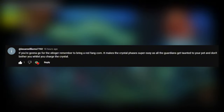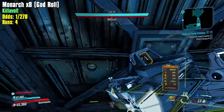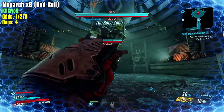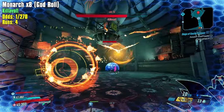Ewan Williams says again, if you're going to go for the Stinger, remember to bring a Red Fang COM. It makes the crystal phases super easy as all the guardians get taunted to your pet and don't bother you whilst you charge the crystal. I believe I have seen that tech from a Killer6 video - that specific tech of bringing a Red Fang everywhere.